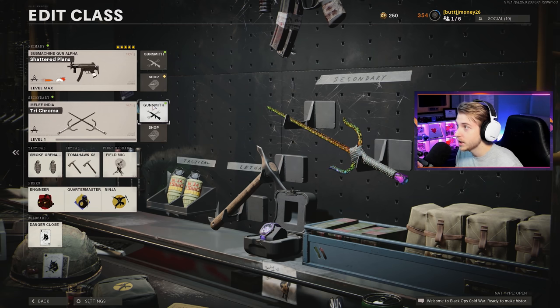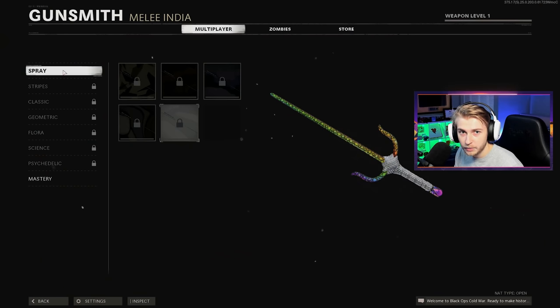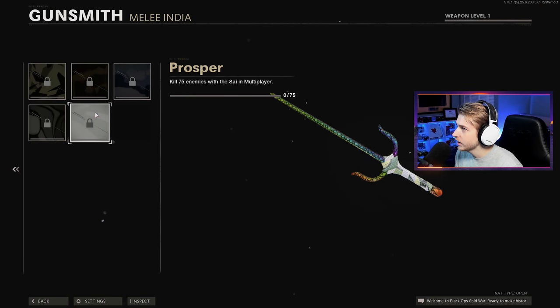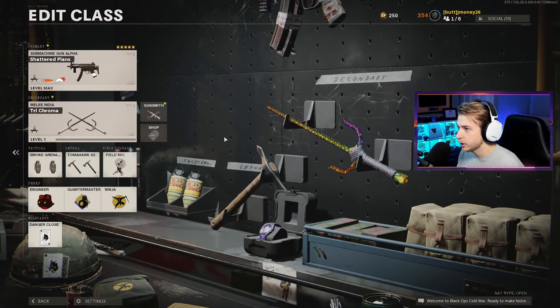I'm gonna show you guys my first game with the Psy, then we're gonna go ahead, level it all the way up, get it all the way to Dark Matter, and then I'll give you my opinion of the weapon afterwards. Let's check the camo, see what we have to do — it's looking like this might just be normal melee weapon camo stuff. Yeah, it is. So if you need a good melee class, this is the one I always use for every melee weapon.